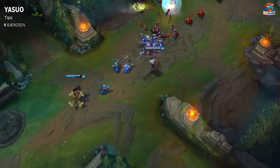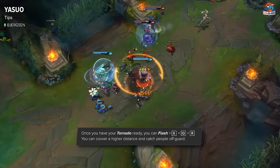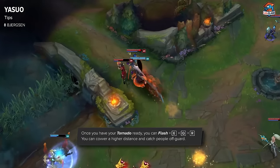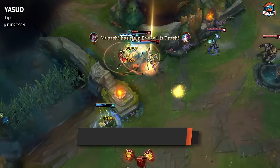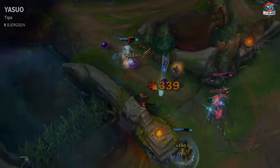The most common way for Yasuo to get a kill or start a team fight is usually getting three stacks with your tornado ready and then Flash E-Qing — it's very unexpected, you close a lot of distance, and you instantly get the knockup into the ult.